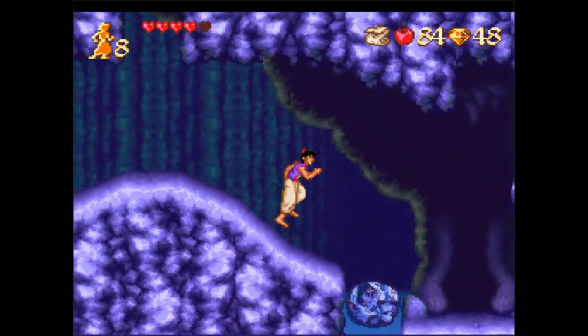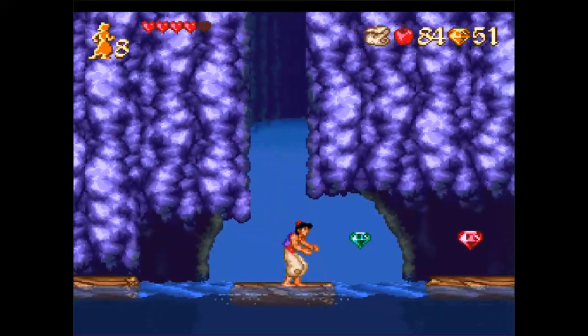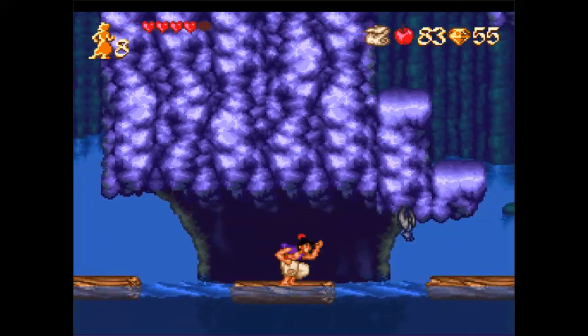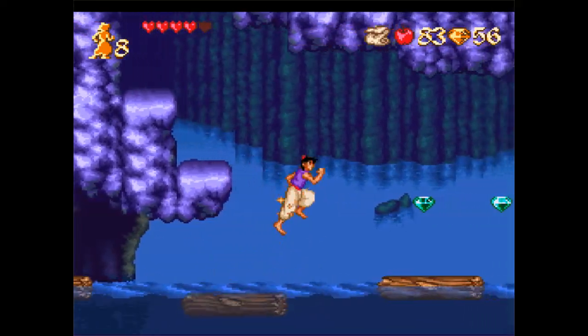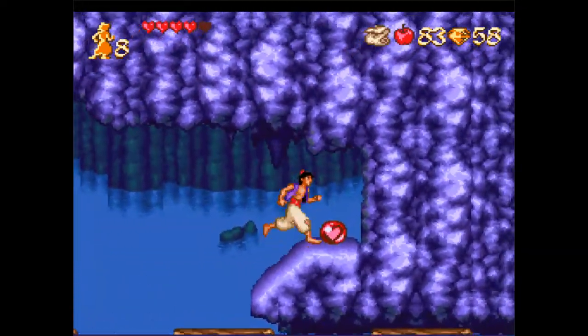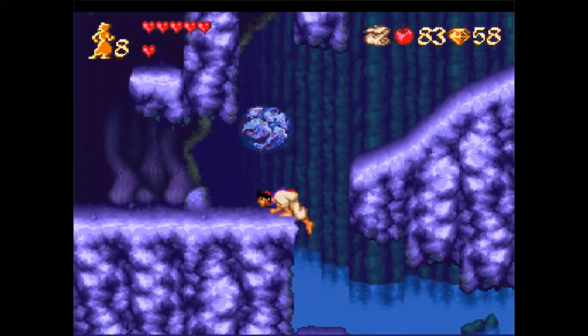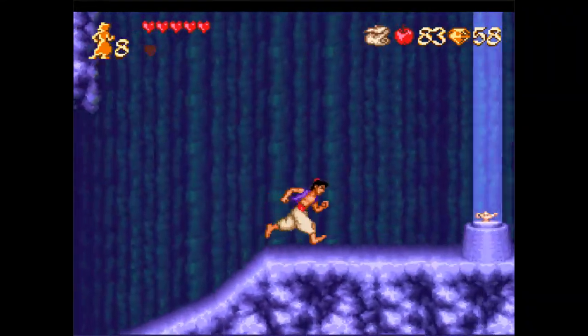Now here, there's actually something if you float on down. You wouldn't necessarily know it the first time, but hanging from the ledge you might be able to see. You start to get a feel for where they're gonna hide some stuff. So we have not only that, but we have another health extension. I'm trying to remember what the max health is — I think it should be ten. We should reach it by the end of this.